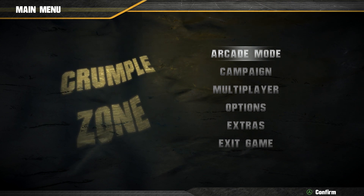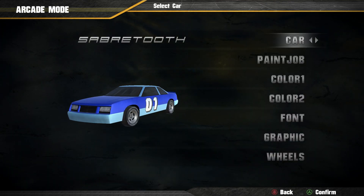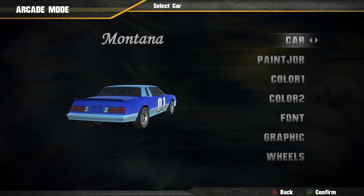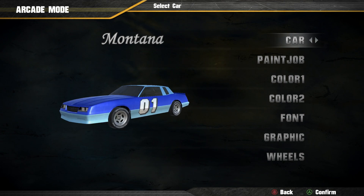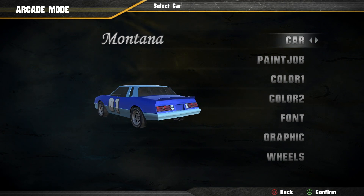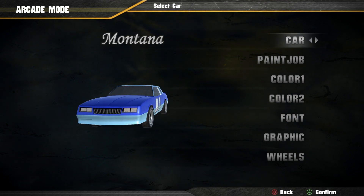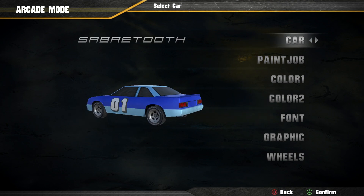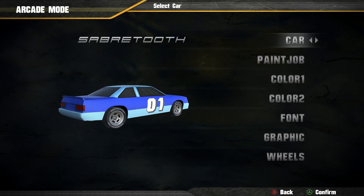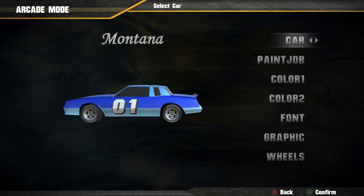So we're going to be checking this out today and see if it's actually any good. Let's go ahead and go into arcade mode. Here's our car - this looks just like the Destruction Derby cars, actually kind of cool looking. You have the Montana, which kind of looks like an old Chevy Monte Carlo from the late 80s, potentially early 90s. You got a Thunderstorm, a Sabertooth, which also kind of looks like the Monte Carlo. Let's just go with the Montana here.